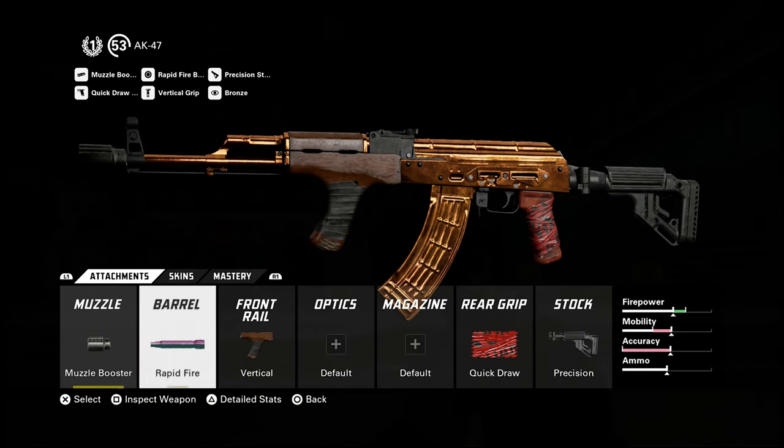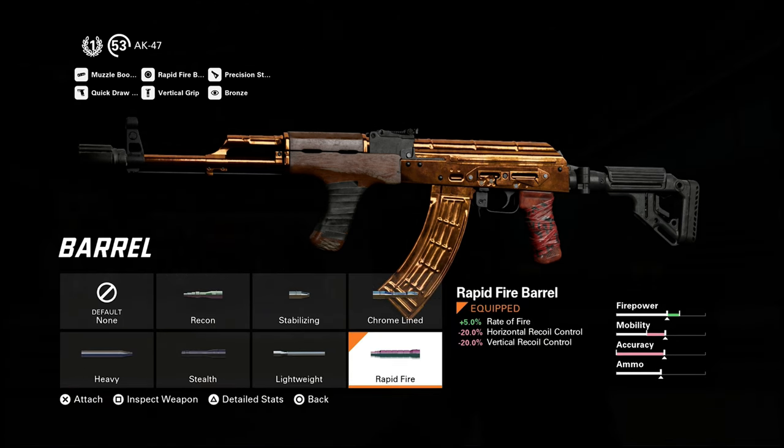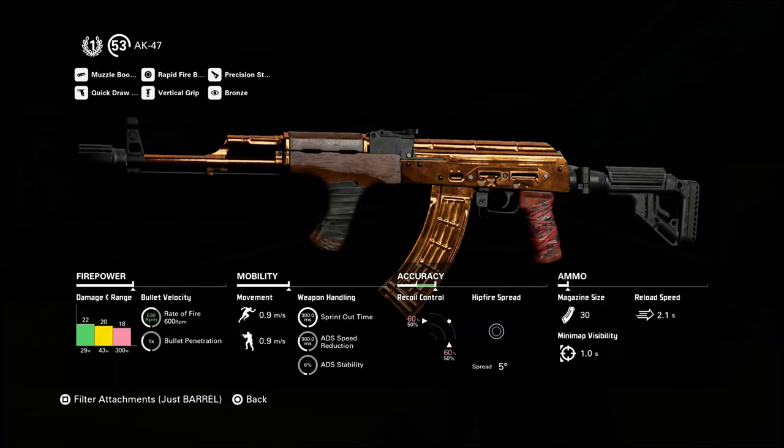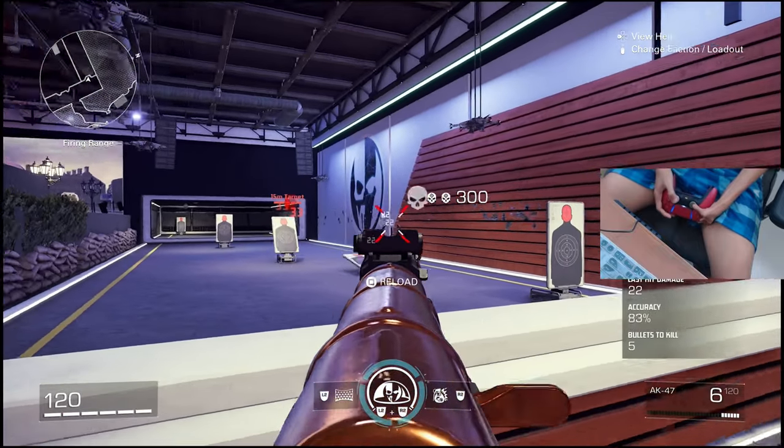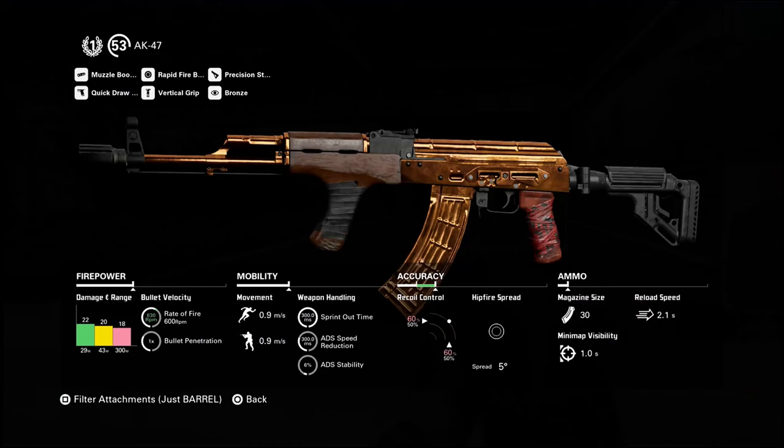The next attachment is the barrel. The current barrel I am using is the rapid fire. Rapid fire adds an extra 5% rate of fire. All in all, I have 7.5% rate of fire because I am adding the 2.5% of the muzzle booster, meaning I am 7.5% faster to eliminate a player in the game. The disadvantage of the rapid fire barrel is that it lessens your vertical and horizontal recoil control by a whopping 20% each. Adding the 10% each from the muzzle booster, meaning I am now 30% less vertical and horizontal recoil control each.